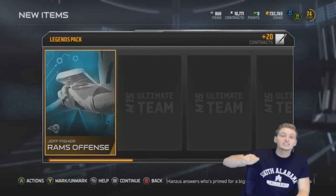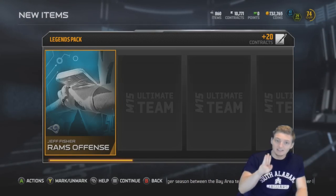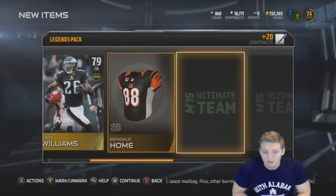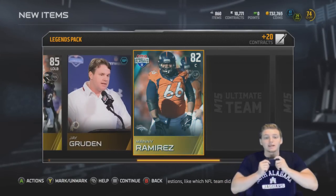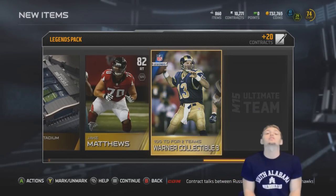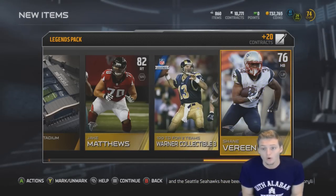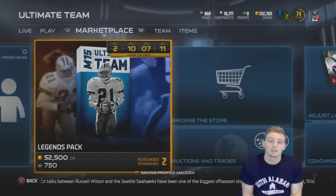Here we go, first legend pack. Every pack guarantees a legend collectible or a legend, so I have three chances of getting a legend at least. First card is Kerry Williams bingo's home uniform. We get football outsiders Pernell McPhee, we get Manny Ramirez, we get Jake Matthews, and Kurt Warner collectible — so no legend in this first pack — and then Shane Vereen. That first pack was pretty crap.